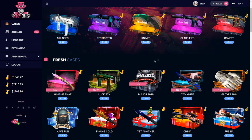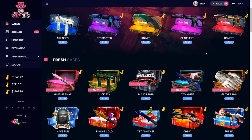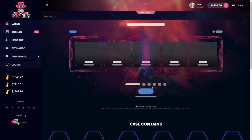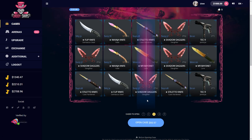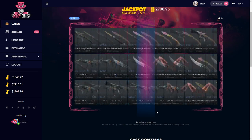If y'all are gonna deposit on Daddy Skins, click up here on promo code and type in 'Drew' — you get free money on top of your deposit. I want to do a lot of these, let's do three which is 95.